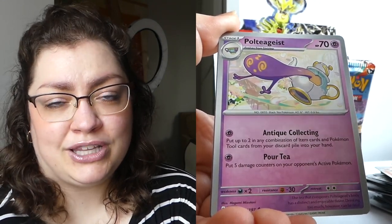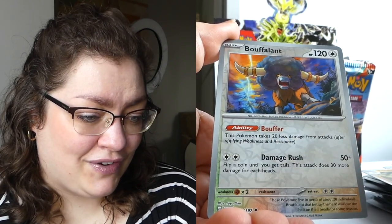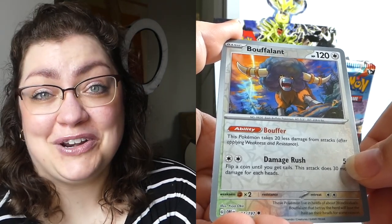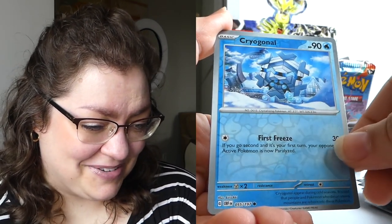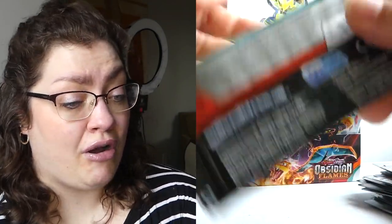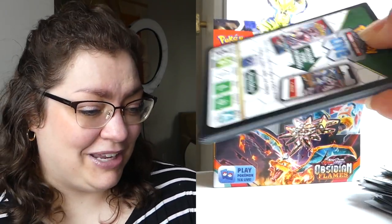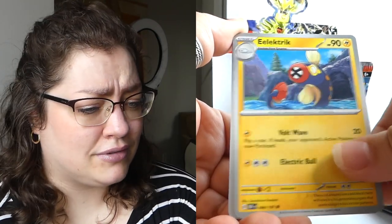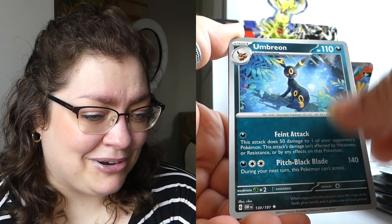Maybe I'd use it to cover up one of the tattoos I have right now that I don't love. Polteageist looking so cute and naked outside of its teapot! We've got a Toadscool, we've got a Bouffalant — can't you just see and hear it? That is what noise Bouffalant makes, right? I actually have no idea. Another Toxtricity — come on! I'd prefer something better than a holo but if you're gonna throw one my way, let's make it a new one. There's got to be more holos I still haven't pulled from this set.